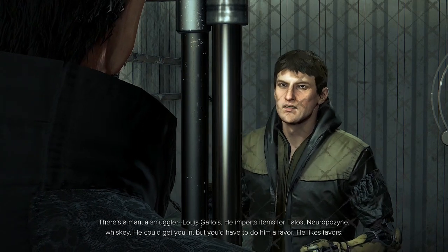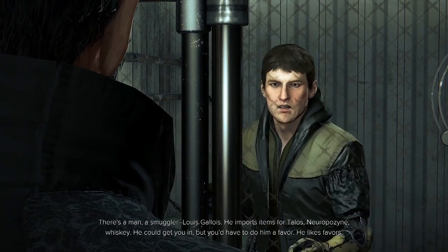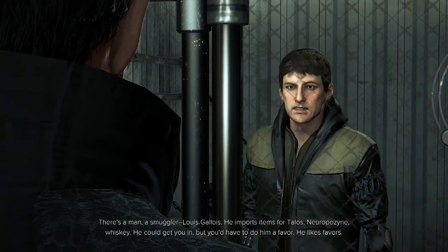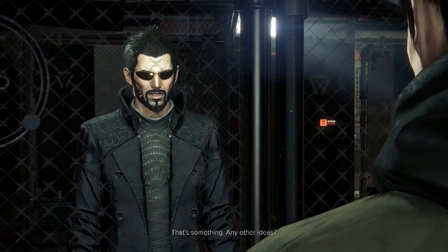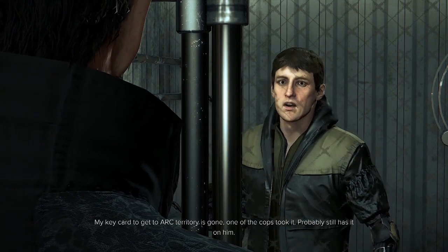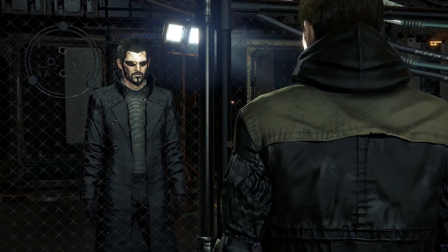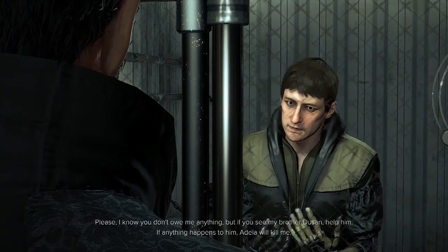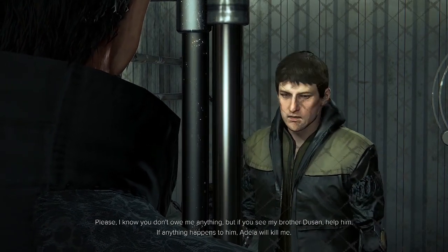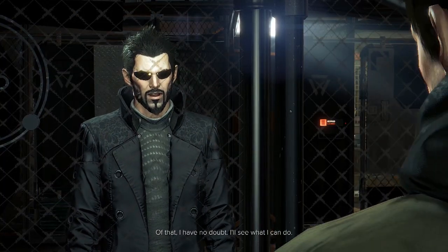Alright Tibor, listen. I understand why you can't come with me, but I still need to get to Rucker, or what happened to you and your family today will happen to others. Is there any other way you can help me? There is a man, a smuggler — Louie Galloher. He imports items for Talos — neuropazine, whiskey. He could get you in, but you'd have to do him a favor. He likes favors. My keycard to get to Ark territory is gone. One of the cops took it. Please, if you see my brother Dusan, help him. If anything happens to him, Adela will kill me. Of that, I have no doubt.